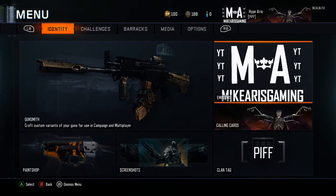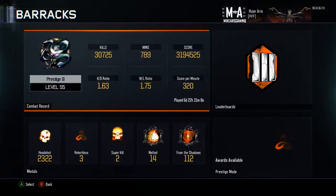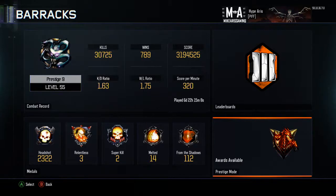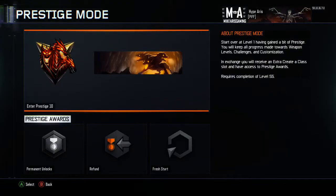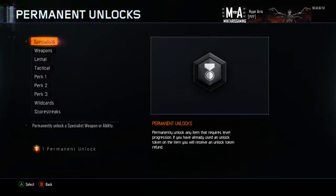We're going into prestige mode now. We did get a new calling card that moves — look at that. It's a dragon with three heads with a weird body, but yeah, that is prestige 10. One permanent unlock — what do I unlock?